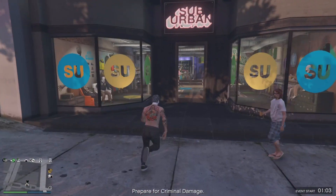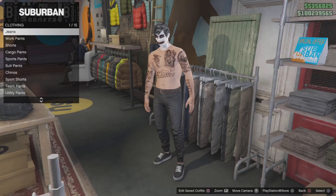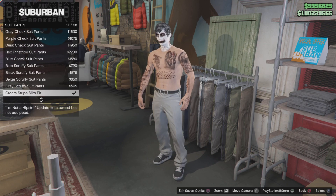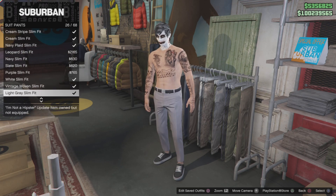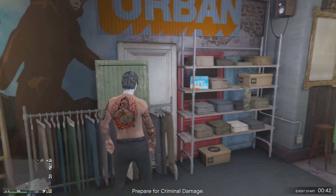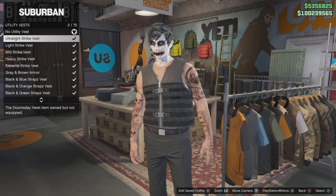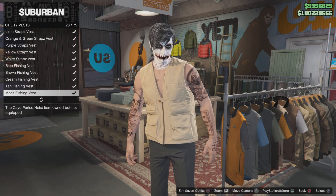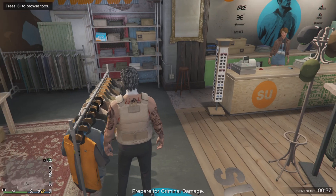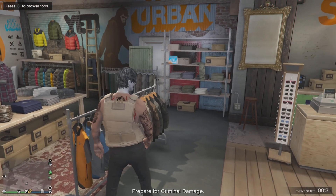For the first step, you just want to go ahead and make your way to the clothing store. Go to suit pants and get the black slim fit ones. Then go ahead to tops and put on the utility vested peach plate carrier. Once you do that, save the outfit in slot one — make sure you save it in slot one for this glitch to work. Make sure you have no accessories on either.